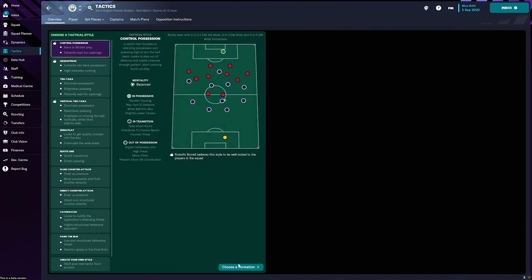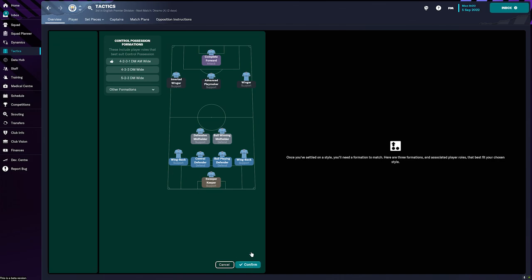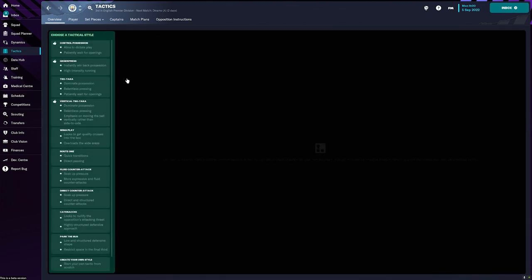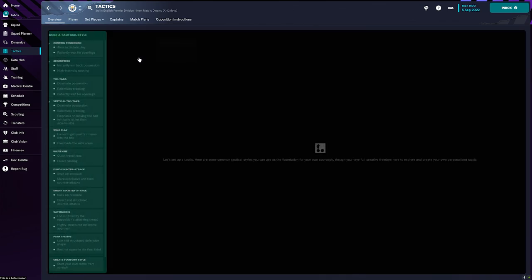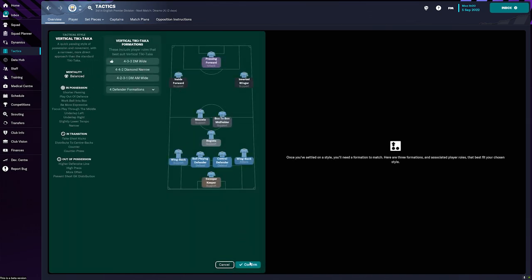Let's open up Control Possession — my assistant manager is telling me that the 4-2-3-1 is the best shape for my squad, so we'll confirm that and load it into tactics slot number one. We'll then create a new tactic and go for the Gegenpres, which is also thumbs up, and we'll go for a 4-2-4. Confirm that, and then once again for the third tactic we'll go for Vertical Tiki-Taka and choose a 4-3-3.